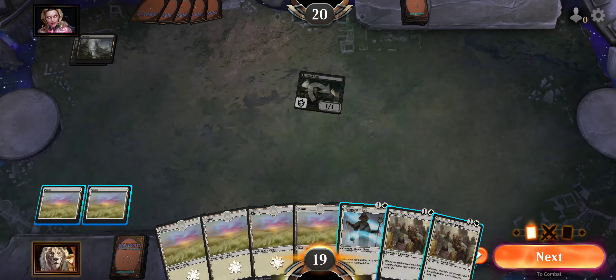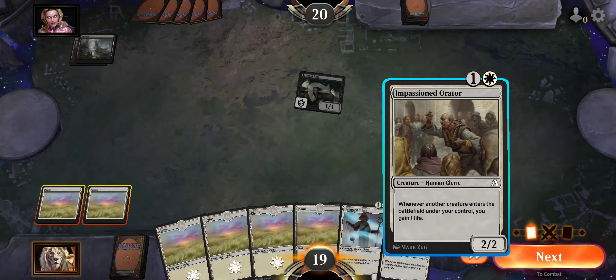Looks like I have two of the same card, and it is an Impassioned Orator — creature, Human Cleric. Whenever another creature enters the battlefield under your control, you gain one life. I'm going to play this one. It is only one generic mana and one white mana cost, and I have two Plains out there, so it will work.